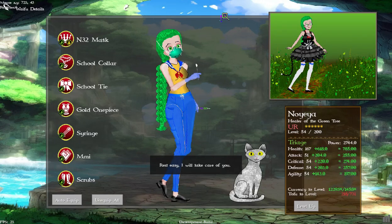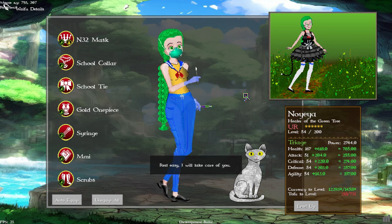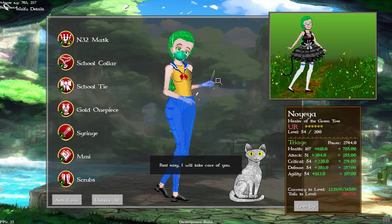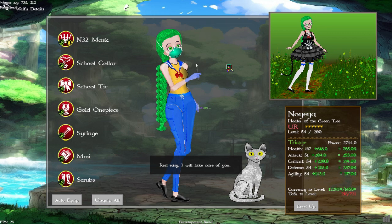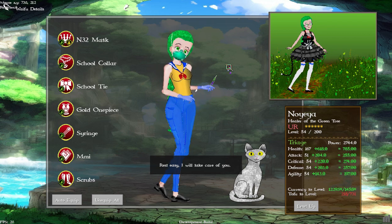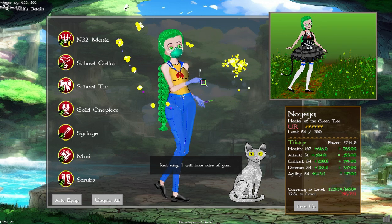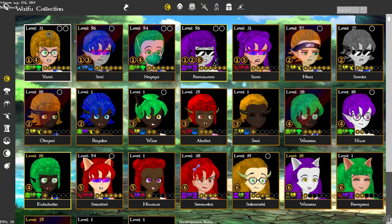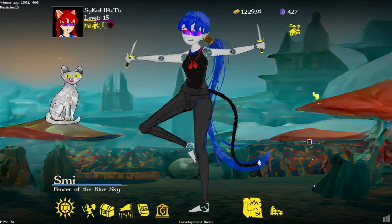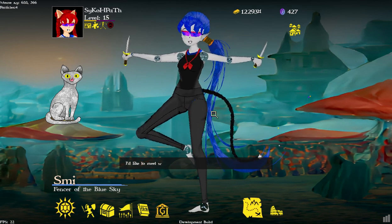Here we are with another devlog. This past week, and mostly today, I've been working on some art assets. I added scrubs, a syringe, a scalpel, and an N32 mask. The N32 mask does not provide very good protection — it's the bare minimum. I also did some particle effects. Art assets take a long time; these graphics take a long time.